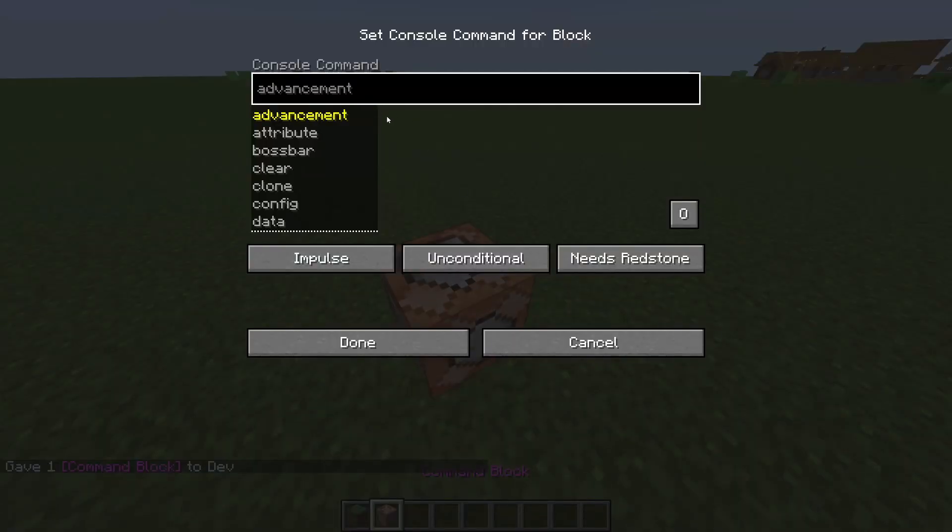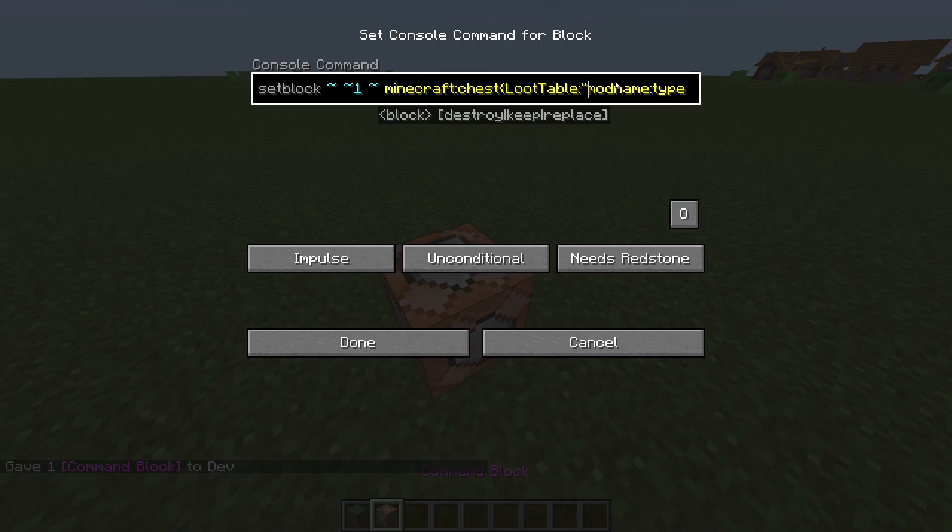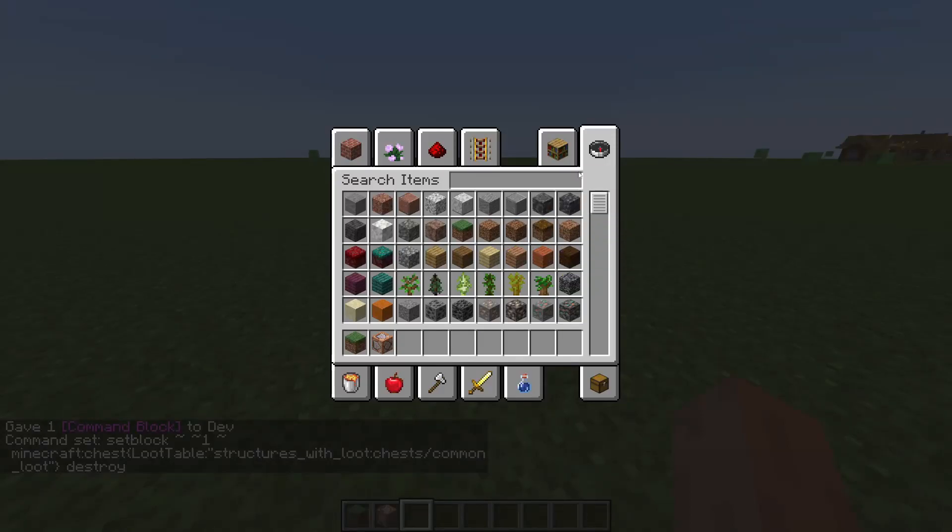You need to place it down and paste in this command — it will be in the description. You need to modify it a bit: over here on the namespace, you need to change it to the name of your mod but lowercase, and use an underscore instead of a space. My mod's name is this. The type is 'chest' and the loot table name is 'common loot'.